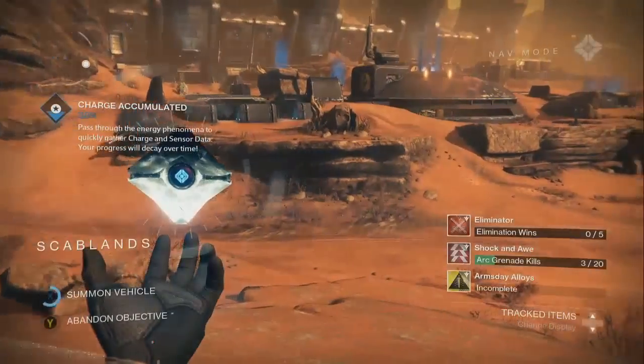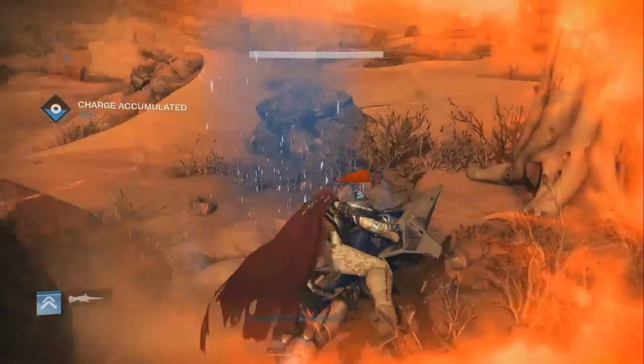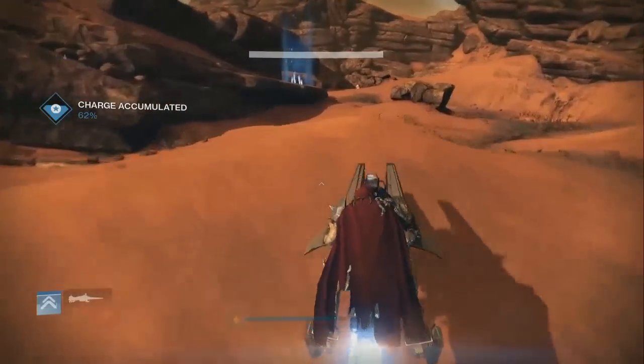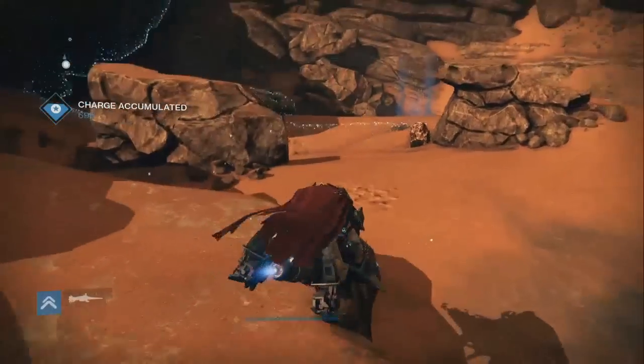Then you need to run a slightly harder version of the Saber Strike, though it didn't feel that much harder to me. You can still rocket the hell out of him and he dies easily, so just rocket the shit out of him. After that you just got to talk to the shipwright and BAM — you got your new trick sparrow.